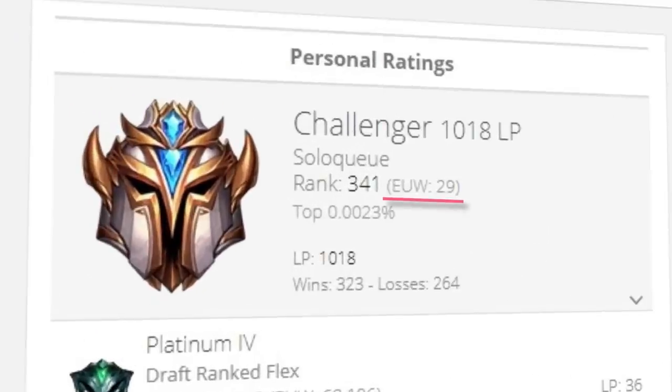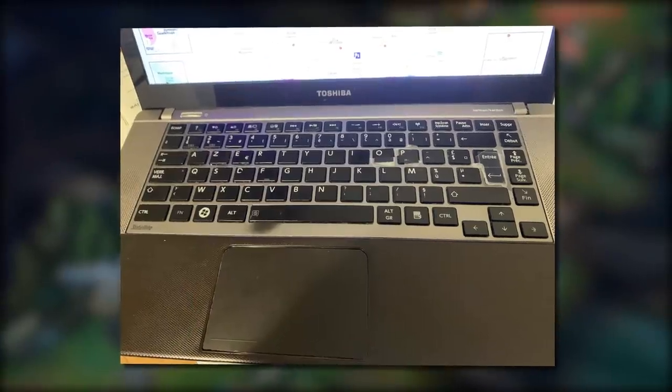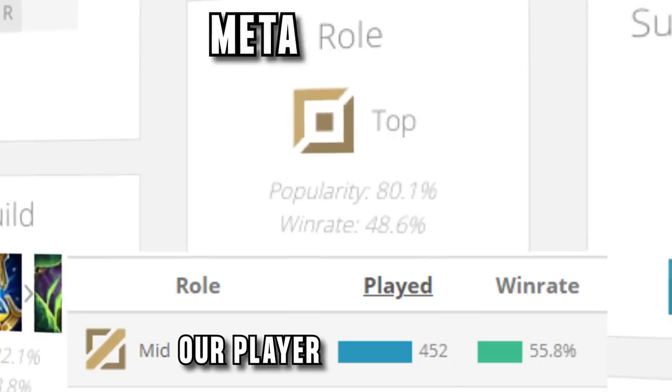Today I have found a player who has hit rank 29 Challenger EU West against all the odds, using a laptop that can barely run the game on a champion that may not be completely off meta, but he is playing in an off meta role with one of the lowest pick rates in the game.